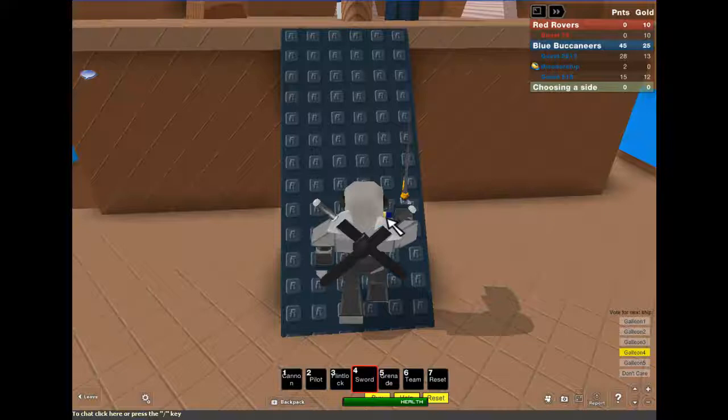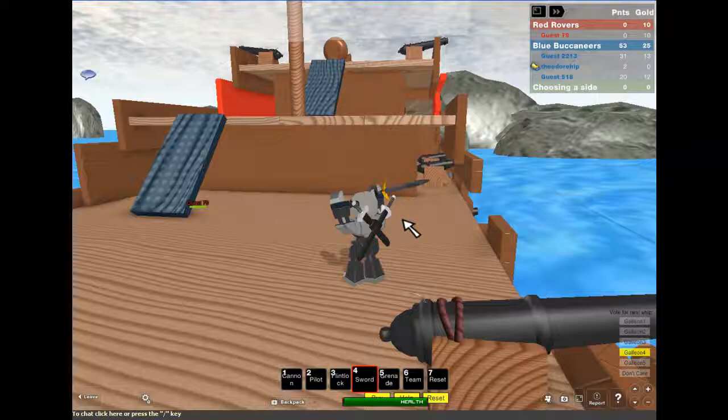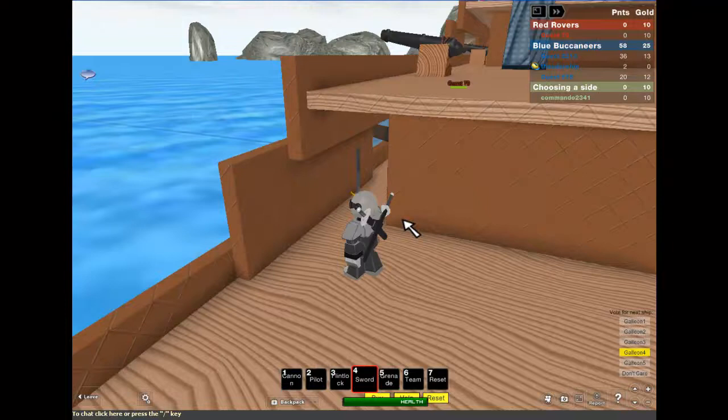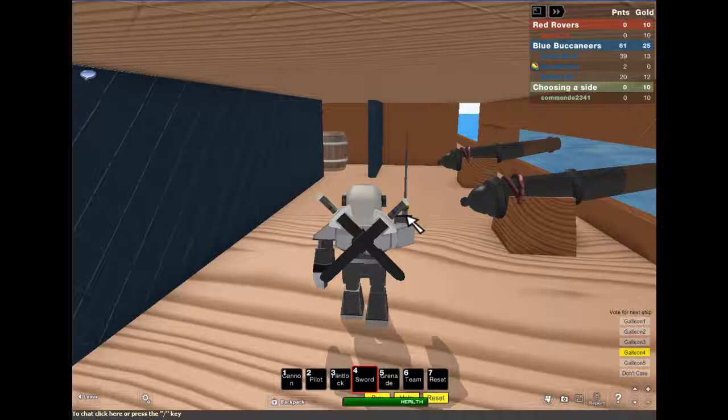Hit the other ship. I'm going down — pull out my sword. Jump down up to the other ship. I don't know how I survived that. Just killing the guest — he's just standing there, just looking off into the distance. Okay, he's gone.